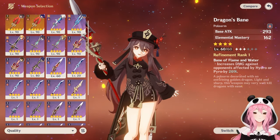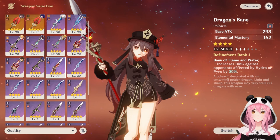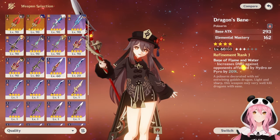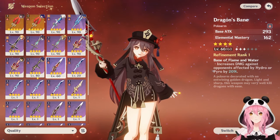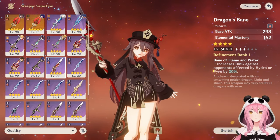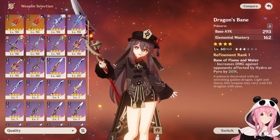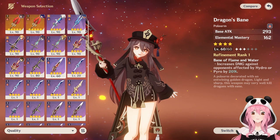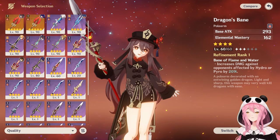For Hu Tao, one of the best four-star options is Dragon's Bane. This gives her a bunch of Elemental Mastery, which increases her Vaporize or Melt damage. The weapon's effect is tailor-made for Vaporize teams because it increases the damage opponents take when affected by Hydro or Pyro — and in a Vaporize team, that's going to be all the time. Get it to Refinement 5 for even more damage, and make sure you level it to 90.